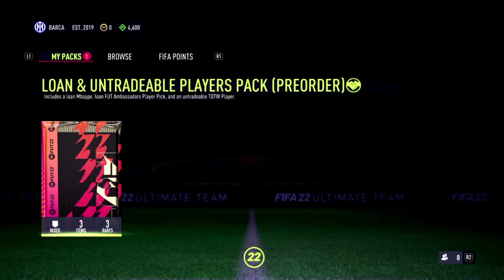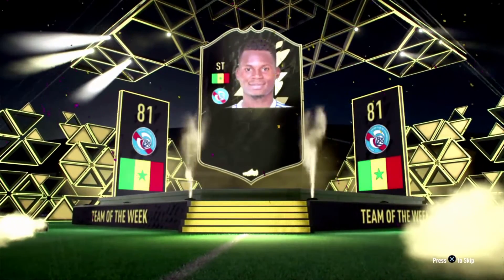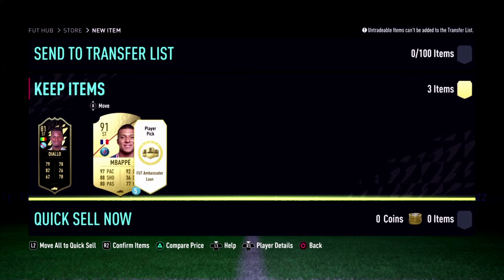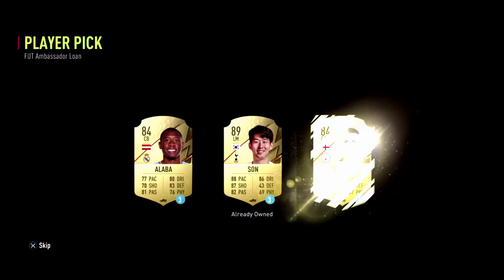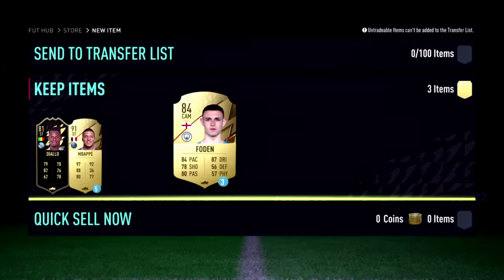Only one pack left — the Team of the Week player pack. Let's open it and hope for something useful. We have a striker Snagged player in gold, an Mbappé lone player item, and a Benzema lone player item. For the lone player pick we again have Alba, Son, and Foden — since Son is already owned, I'm going with Foden this time. He's a great midfielder.